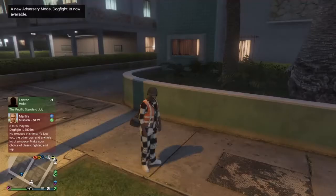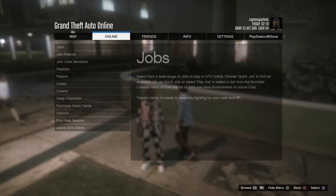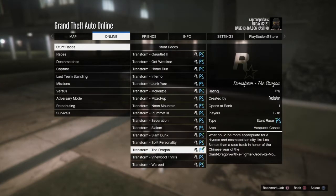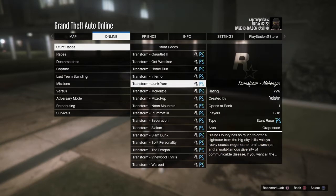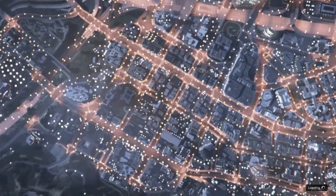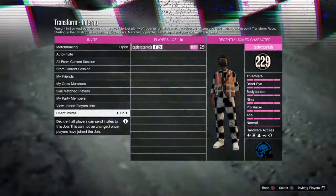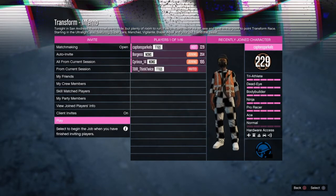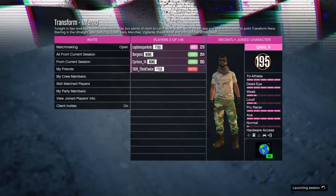I'm going to be teaching you guys how you can get Halloween weather in GTA 5 Online. What you want to do is go to Jobs, Play Jobs, Rockstar Created, Stunt Races, and go all the way to the bottom and start up Transform Inferno. This glitch is very simple. Sorry there wasn't a video yesterday — I was busy pondering ideas. Shoutout to Boragos and C_Prince_14 for helping me out in this video.